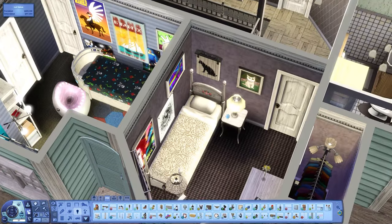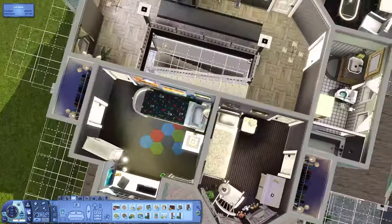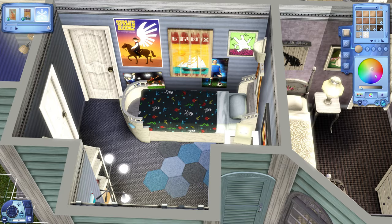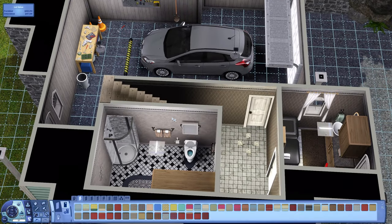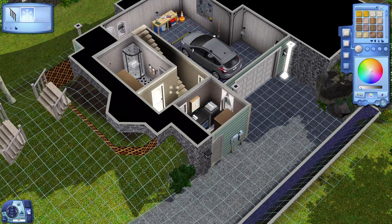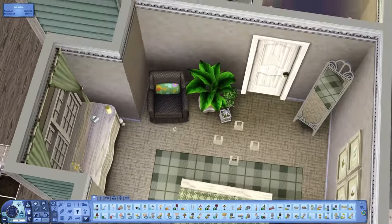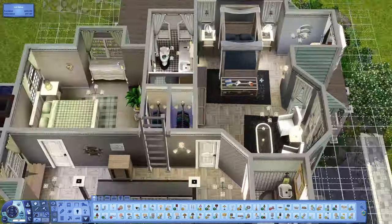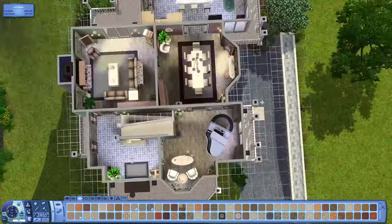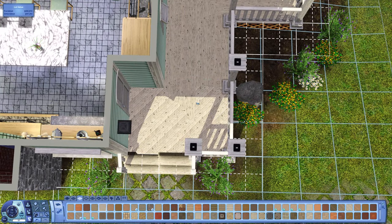The two front bedrooms got a little bit smaller because I added closets — they were already small but it's still okay. These are like the two kids' rooms. I also adjusted the carpet color in the kids' room and adjusted the poster on the wall. The third floor attic area I left completely untouched. I also changed the wood on the porches, which is another minor change.